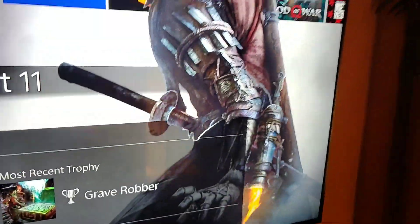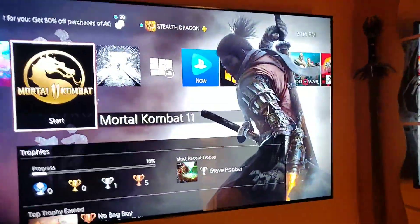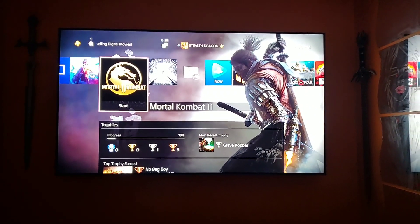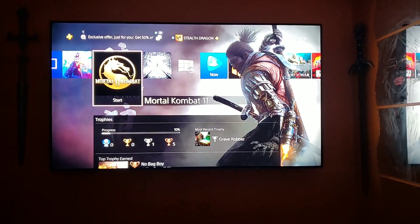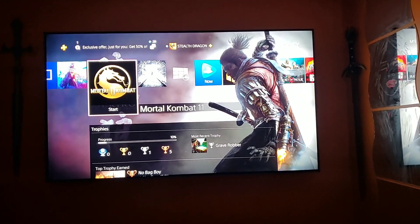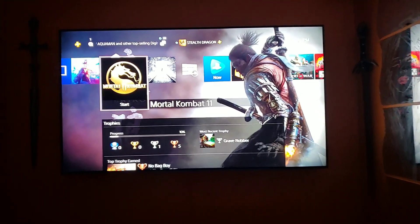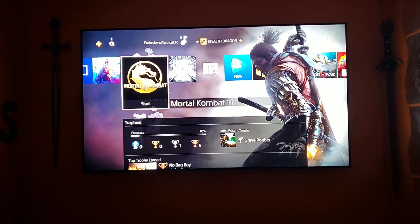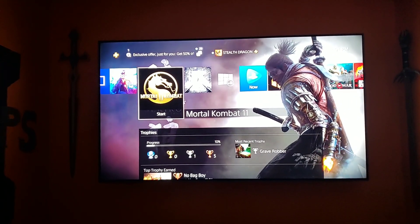Pretty damn impressed with these colors and accuracy. Let me turn off my side light so you can see — with it off, those colors are still popping in this room. Don't tolerate defective panels. Return them, get your money back, and get what is suitable for your everyday needs. You're not going to buy a TV to have it be defective or half-working. This is about an investment — you have to do it where it's going to make you happy.